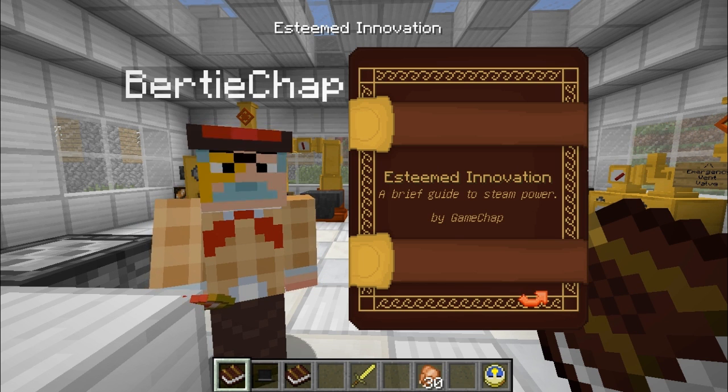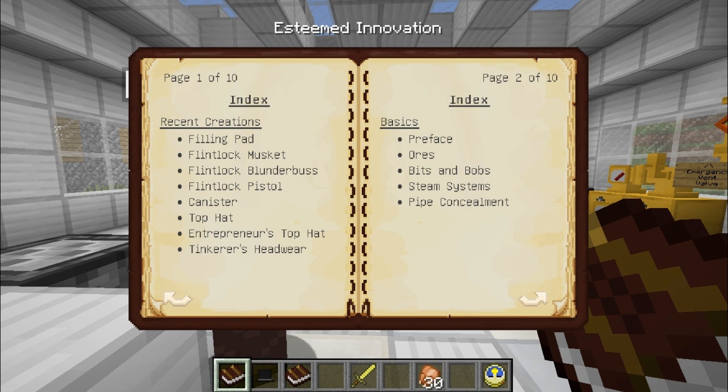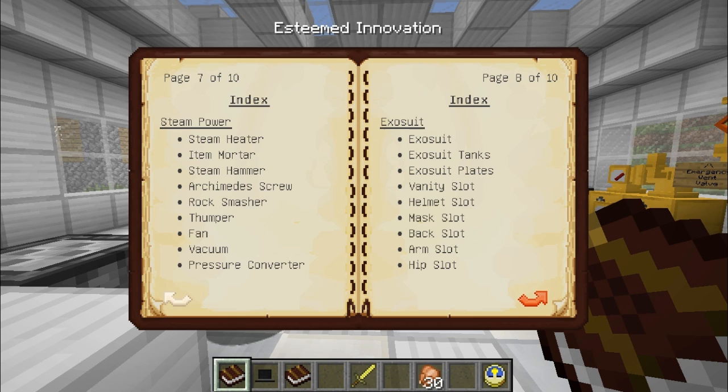And that would indeed give you straight to this book - the Esteemed Innovation book - which basically tells you everything you could possibly want to know about the modification. Rather nicely bound, as you can see. Inside this book, we can of course see guides to the different things that we're going to be making.